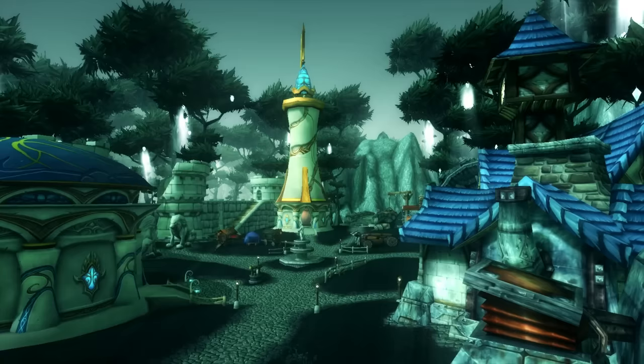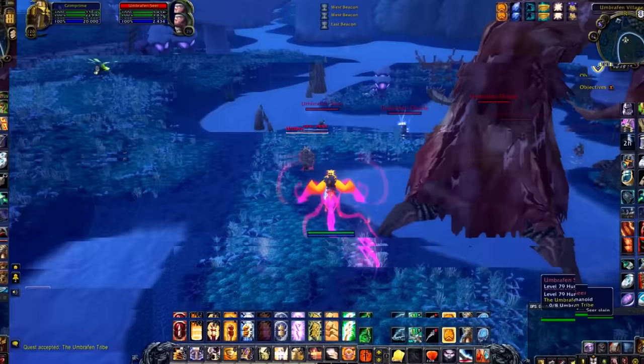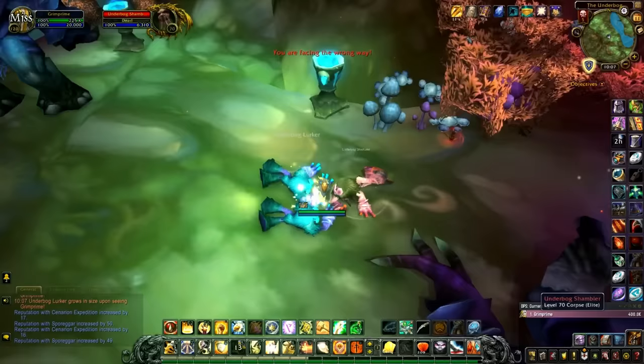In my experience farming old-world stuff, there are always people out there no matter how old the content is. Once you get Exalted, you can buy the 8 Talbuk from the Quartermaster for 100 gold each. The Cenarion Expedition only has one mount — the Cenarion War Hippogryph. All you have to do is complete about 5 quests to unlock the faction, then head to Heroic Underbog and kill trash while resetting the dungeon until you've hit Exalted. Just make sure not to kill the bosses, otherwise trash won't respawn when you reset.